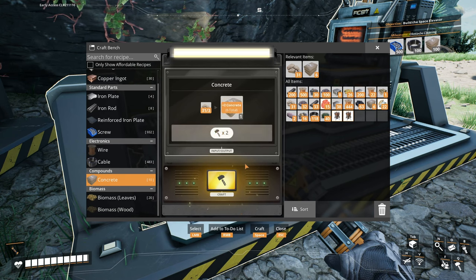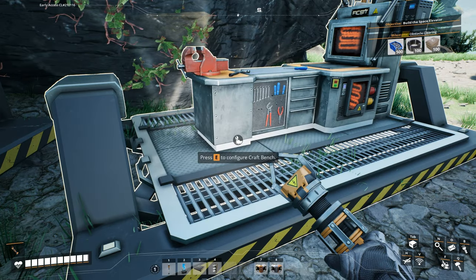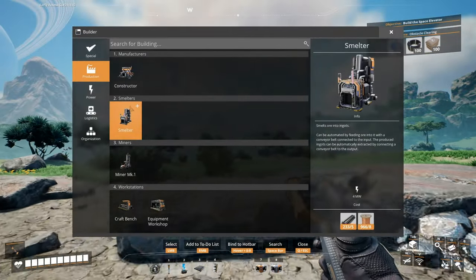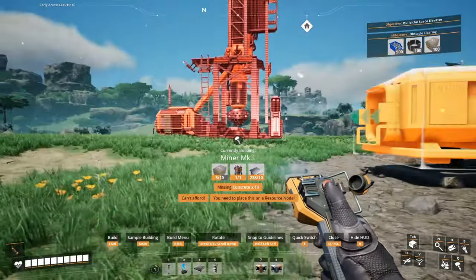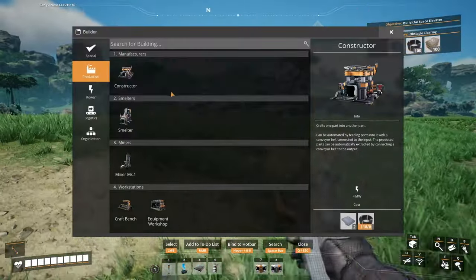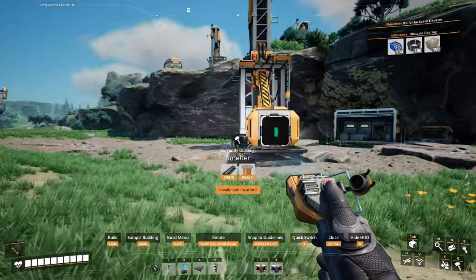At the very least I did automate the concrete, so I won't have to go all the way back over there just to get some more. But for the time being, let's just do this — I can only make one. I need a smelter that doesn't require concrete.